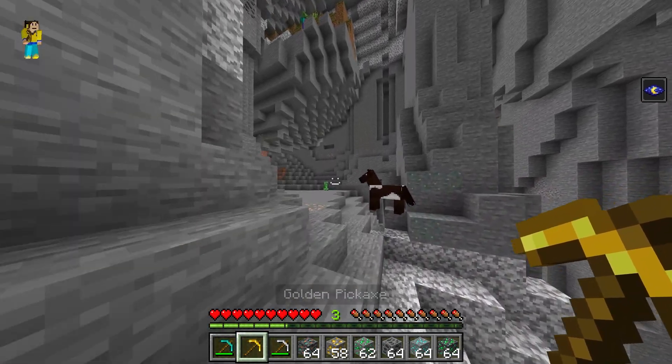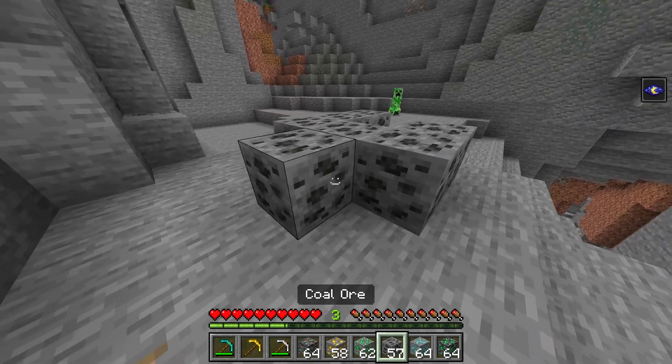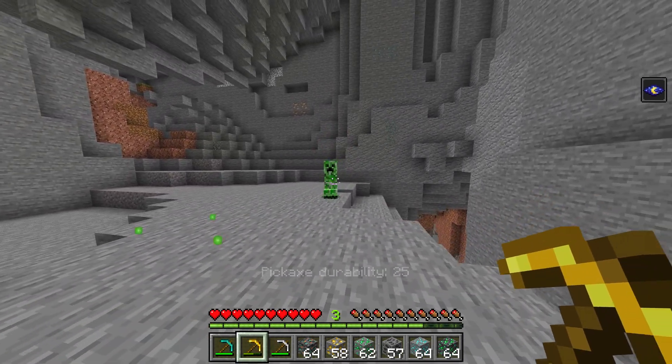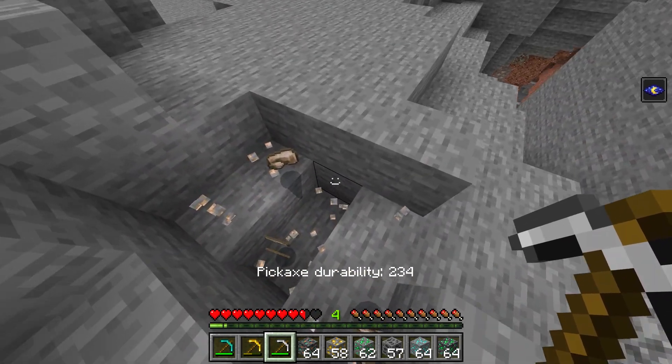Enough with the diamond pickaxe — let's use the gold pickaxe. Gold can't even mine iron, so let's place down some coal ore here. Let's break that with our gold pickaxe; as you can see, it indeed works. And let's finish it off with the iron pickaxe — as you can see, it vein mines as well.